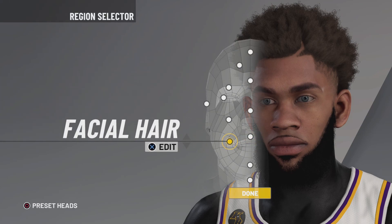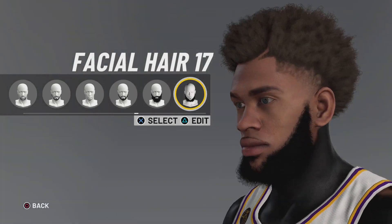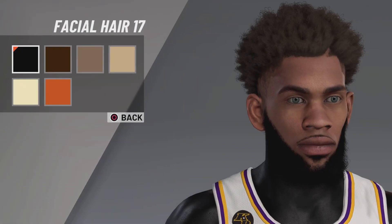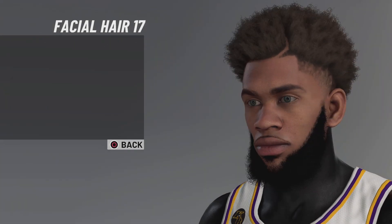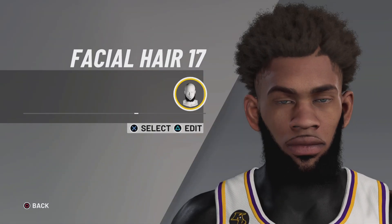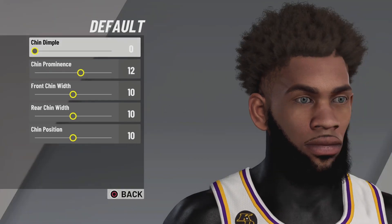My favorite part — facial hair 17. This is the LeBron beard. In real life this is the best beard, I'm telling you — it makes your guy look dumb tough. Keep it black. You can change the beard color if you want, but the LeBron one is too tough. For stubble, set it to none — I like clear skin on my player.